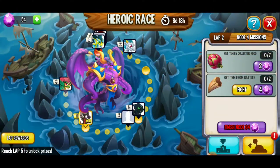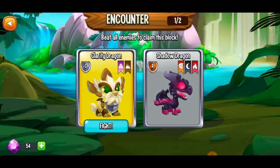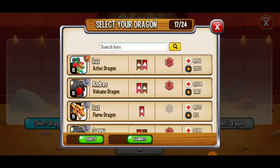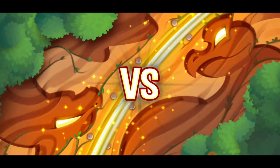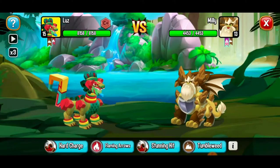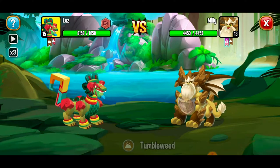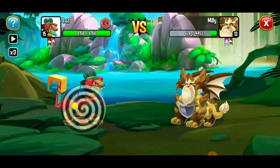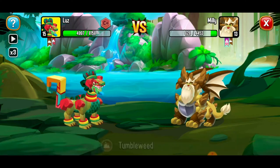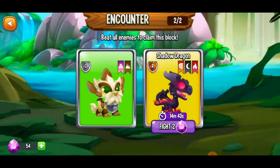Our next mission for lap 2, node 4 is we have to get food and get items from battles. I'm going to go with our Aztec dragon — feeling it right now — and hopefully we'll be able to get the victory. Our strongest move is tumbleweed, let's give this a try. Off to a good start — yes, we got this! Beautiful, and victory is ours.